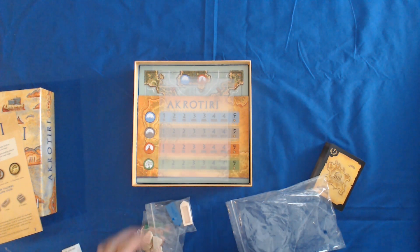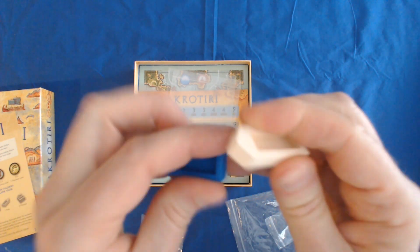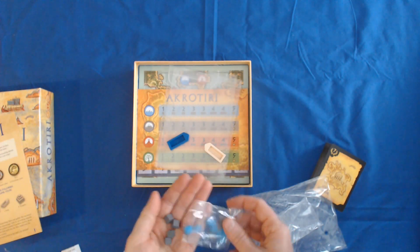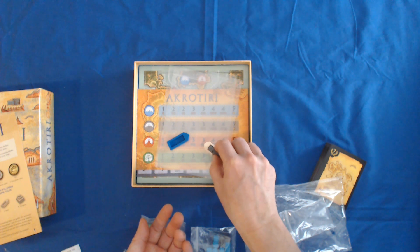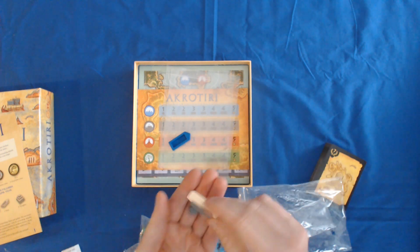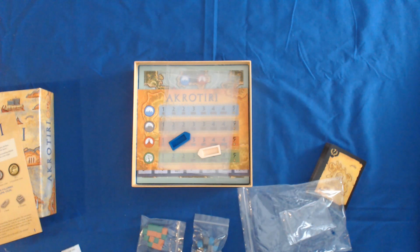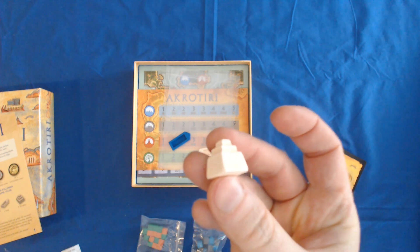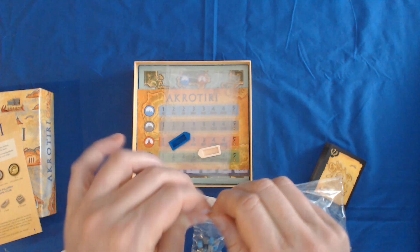Each component is individually bagged, which is pretty cool — they even included extra baggies. You have these little boats which feel great, really nice. There are some good cubes and they fit right into the ship — you can get three cubes in your ship. Those cubes are tiny and a little fiddly but still pretty cool. This is a two-player route-building game. The wooden temples are nice, chunky, and have a little heft to them.